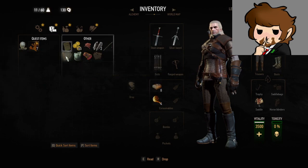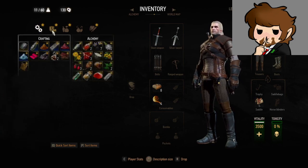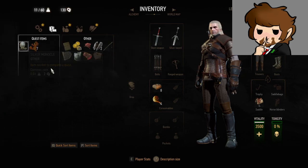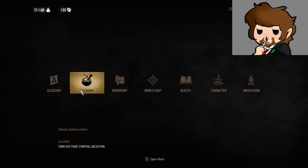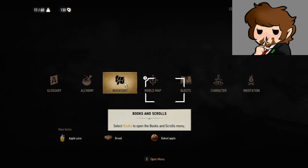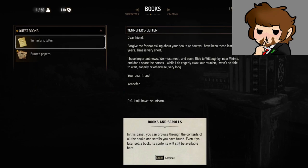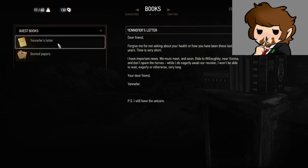Buckthorn — alchemy ingredients. Books and scrolls — select a glossary. Books and scrolls are added to the books panel in the glossary. Center of the screen.